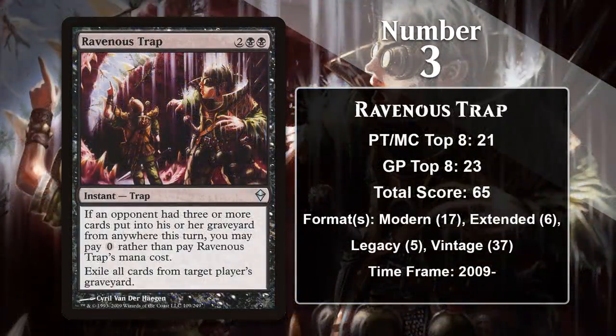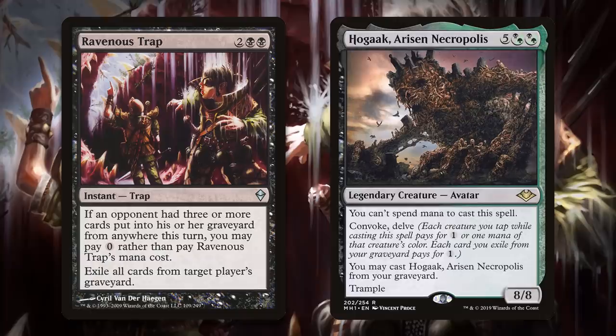At number 3, it is Ravenous Trap, which comes with the Trap subtype. On Zendikar, traps guard all the best treasure — in the game, traps can be cast for their normal cost, or for a significantly discounted cost if your opponent meets certain requirements. Ravenous Trap is a great graveyard hate card because it allows you to exile your opponent's entire graveyard for zero mana, assuming three or more cards have gone to the graveyard from anywhere — not a big requirement against graveyard decks. It has been played in any format with a Dredge deck, with Vintage being where it has done the most work. It did gain a ton of points in Modern recently due to Hogaak decks dominating, but with Hogaak banned, it probably won't be putting up points at such a high rate going forward.